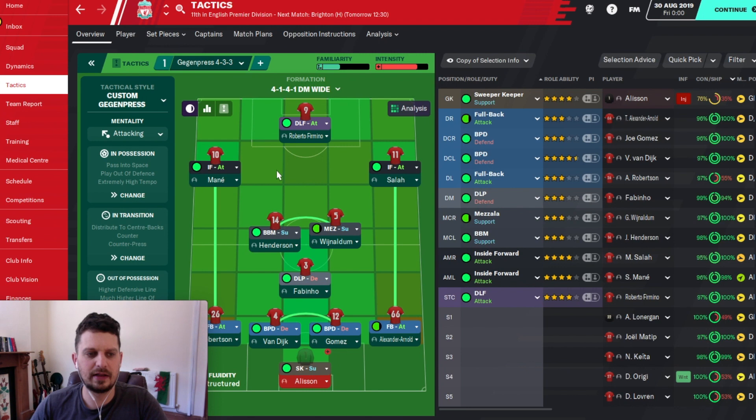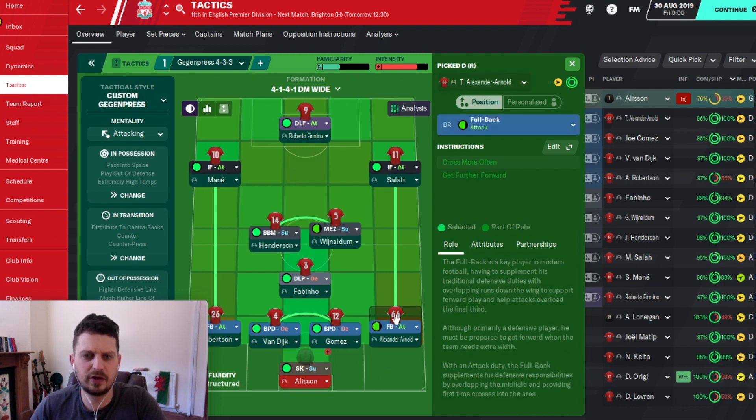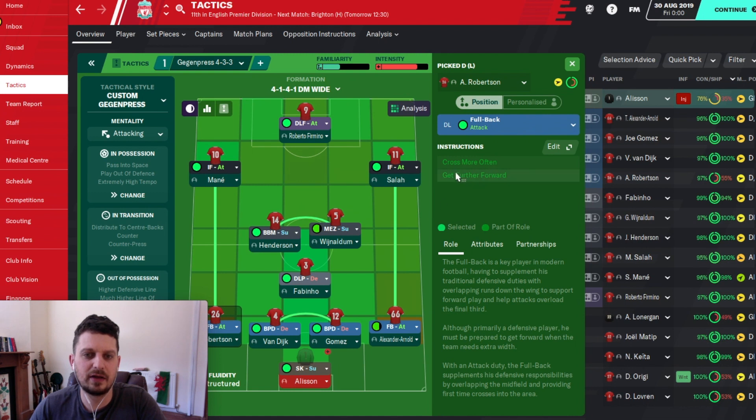Let's have a look at this. Alisson here as a sweeper-keeper on support, he's down for taking more risks. Trent gets further forward and crosses more often. Gomez and Van Dijk are both ball-playing centre-backs, so they're both going to take more risks for you at the back — we know Liverpool like to do that. Robertson at left-back again crosses the ball more and gets further forward.